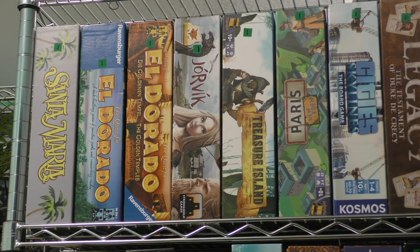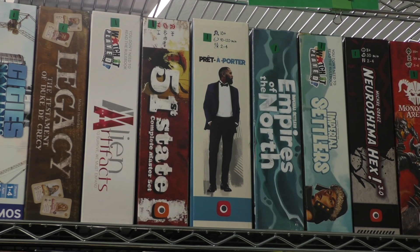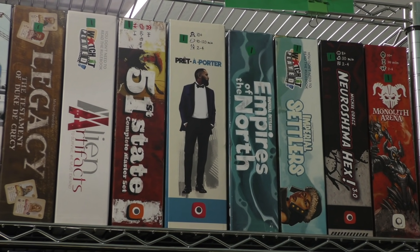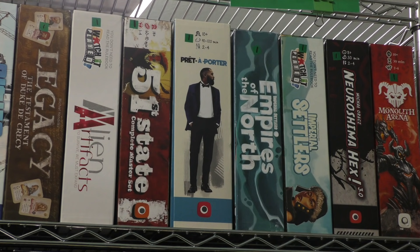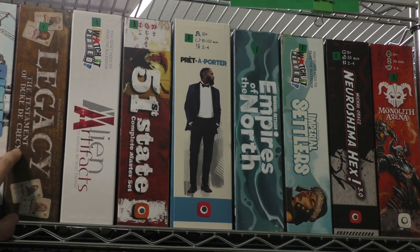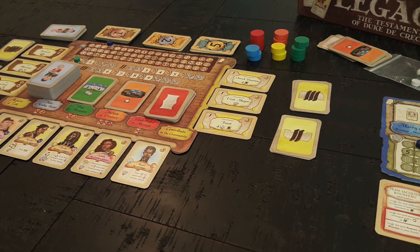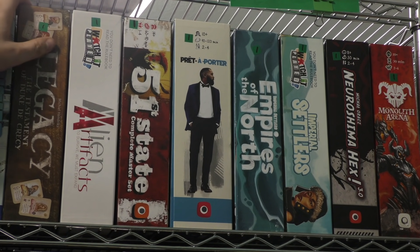Then we go into the Portal section, by the company Portal. I tended to put all of their games together. Starting with the very not well-known Legacy of Duke de Crecci and Alien Artifacts — neither of those games really made a big buzz, but I think they're both cool. The Testament of Duke de Crecci is a game about building a legacy — it's about having a family, marrying people together, and having children. I think that's worth checking out. It's a unique game, and that's why it's on the list.